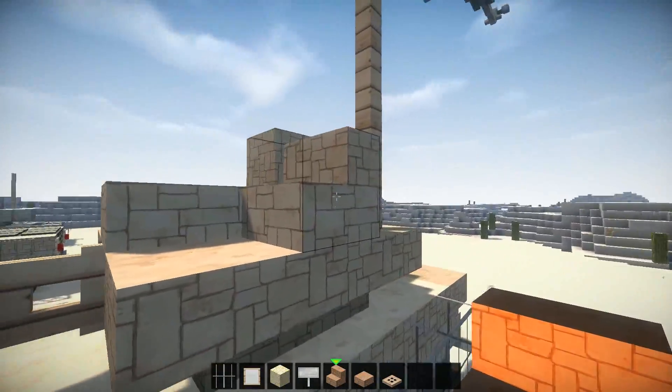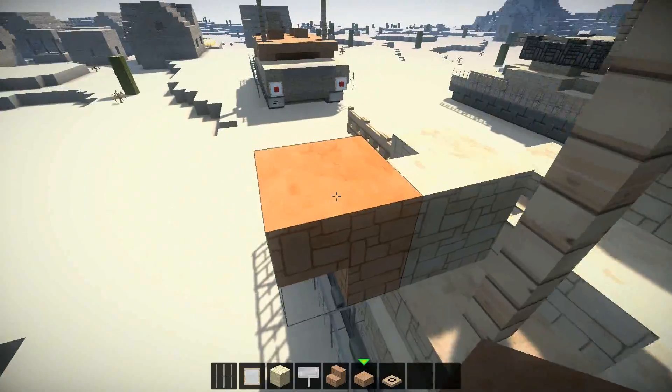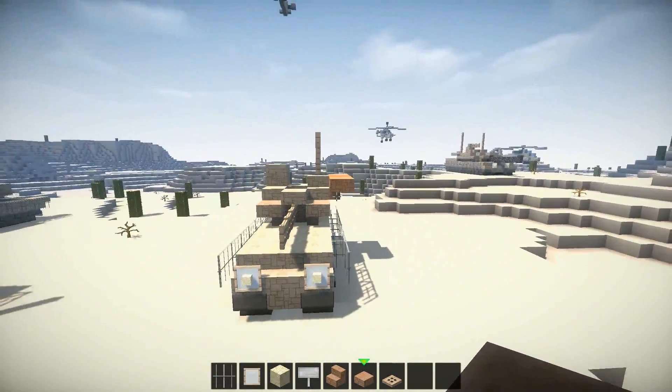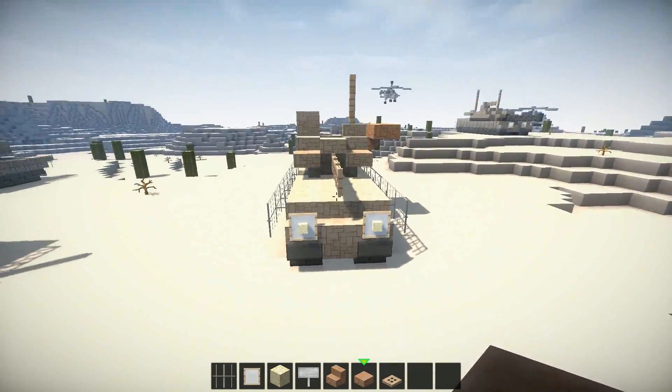On this side, on this stair, you want to have an upside-down stair right there. And on each side of these, on this stair, you want to have slabs like so. That's supposed to be the ATGMs, or ATGM launcher. Now that's it for this vehicle.